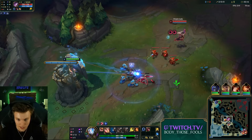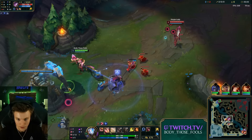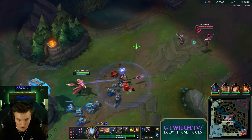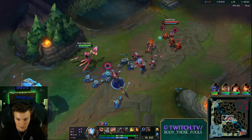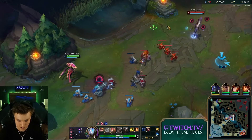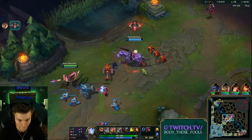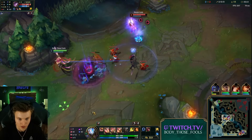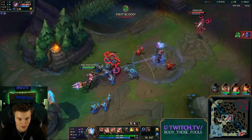At rank three it'll be a 15-second cooldown. To do this you basically just need to buy an Experimental Hexplate and then just buy it, sell it, refund it, get your gold back — over and over. You actually stack up to 500 ability haste. That is a bug that's currently on the PBE and it's probably patched tomorrow, so we're gonna have some fun with it. The bug item is called Experimental Hexplate.